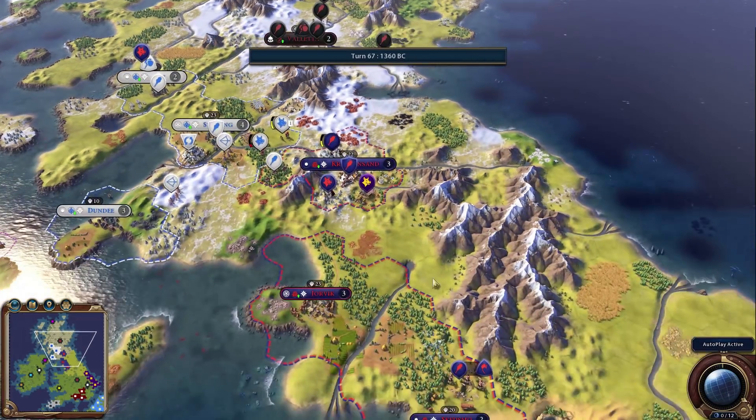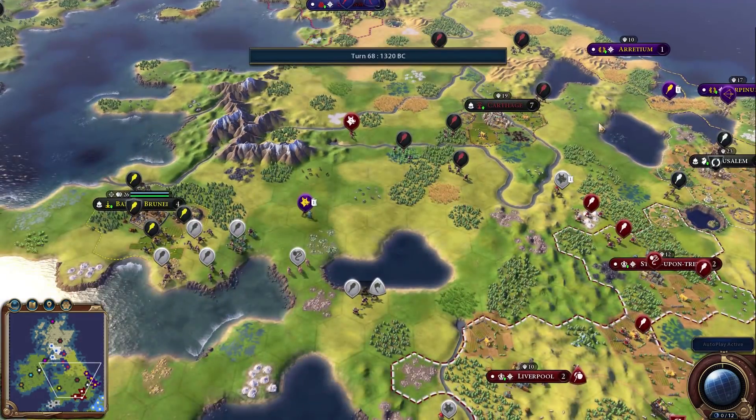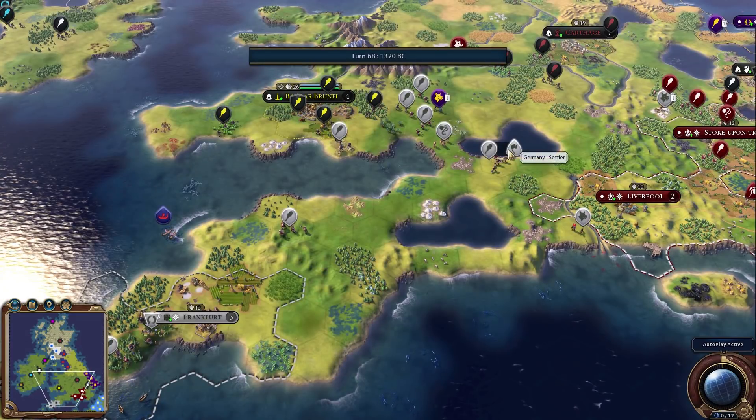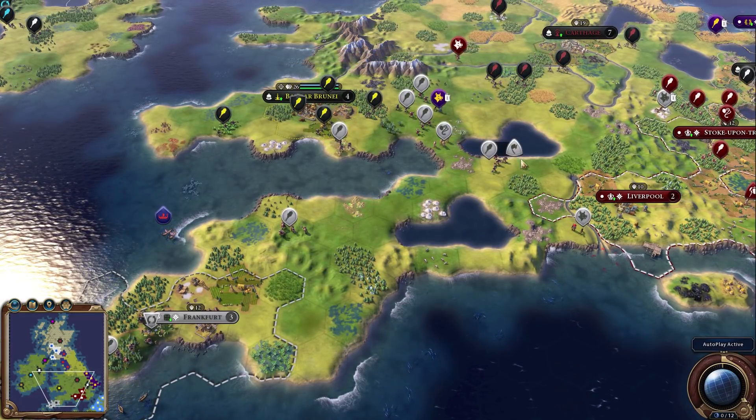Norway got their third city down, then Norway declared war on Scotland and Rome also declared war on Scotland — I don't know why Rome is doing that. The Norway war is not going to go well for them though, as they're massively underpowered with only three warriors and a slinger, while Scotland is rolling around with archers. AI defenders usually don't take towns anyway — they just try to hold on.